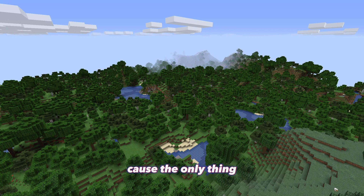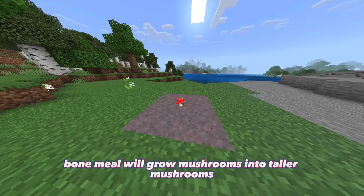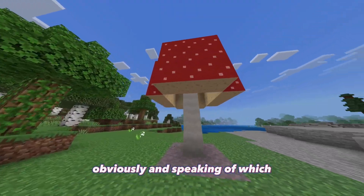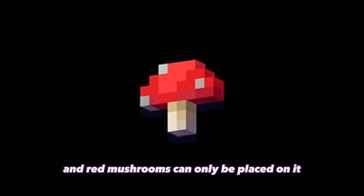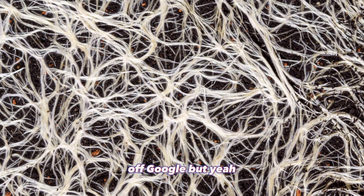Speaking of fungus, let's talk about it — not the overworld type, though. The only thing really notable about the overworld fungus is that bone meal will grow mushrooms into taller mushrooms. Mycelium is interesting because brown mushrooms and red mushrooms can only be placed on it, implying that mycelium is like a base or hair-like structure for fungi filaments. Basically, mycelium acts like soil for mushrooms.